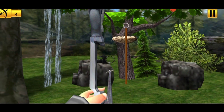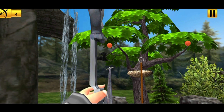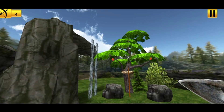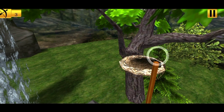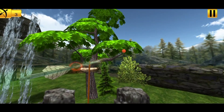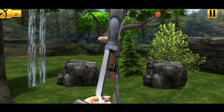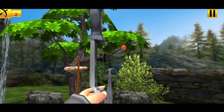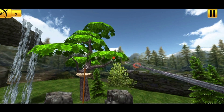Sekarang target yang bergoyang ini. Kita cari titik di mana dia tidak terlalu bergerak. Kita tembak di puncak karena di situ tidak terlalu bergerak. Ya, kena.